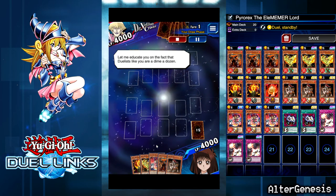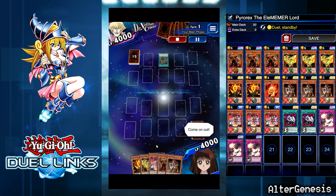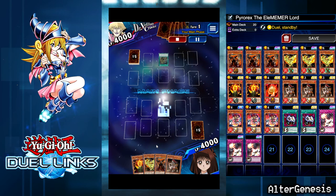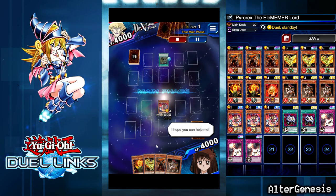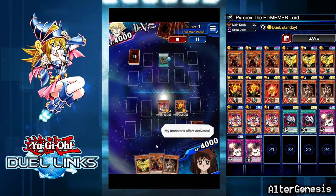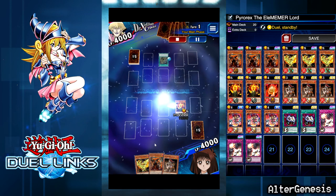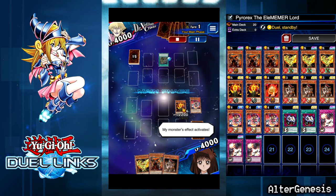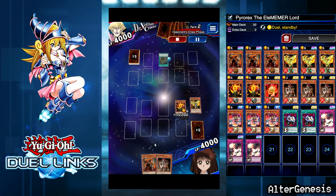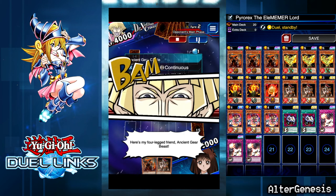First match is against Middle-Aged Mechs Ancient Gears. This is a pretty good starting hand. The correct play would be to summon Yaksha, then summon Gokha and destroy Phoenix. So here I destroy my Yaksha and then destroy Phoenix to get Gokha on the field.